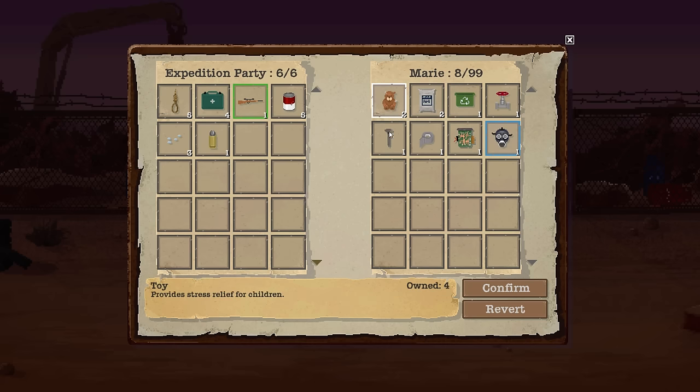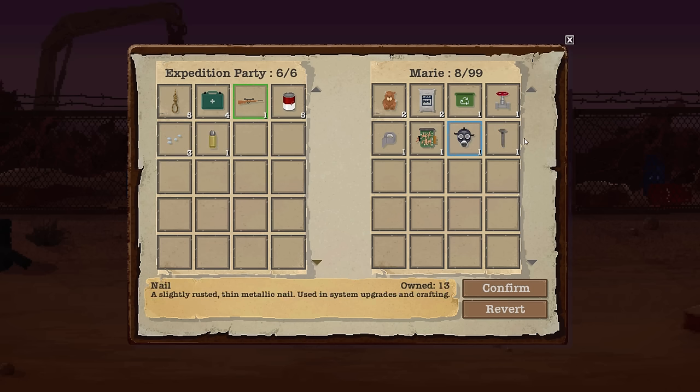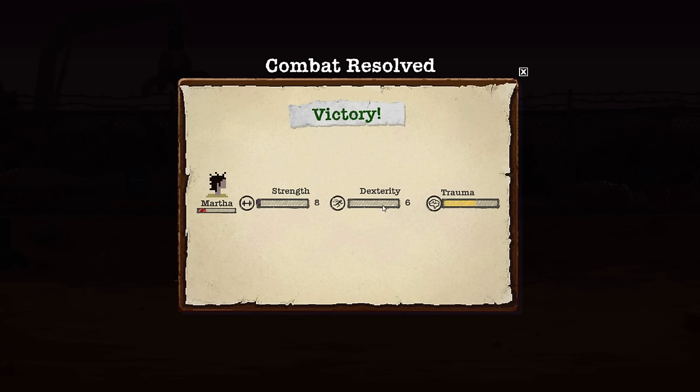I can't decide — you know what, I'll throw out something and take a nail instead. I need 20 nails for a ladder, so I should really start grabbing nails. Grab the nails. Bullets — I never used bullets, that's going to take up a whole space. Let's grab the gas mask instead, I like it. Confirm — and we might trade away the rifle with the next person we meet.